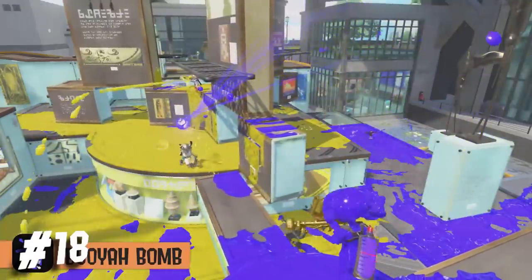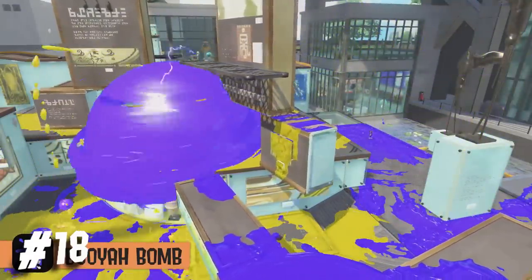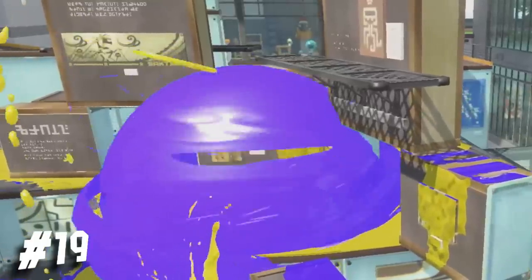In this shot, you can see that there wasn't really a throwing animation for the Booyah Bomb, and it's launched much quicker than the previous game. Another thing about this — the special doesn't cover turf unless it splats someone.